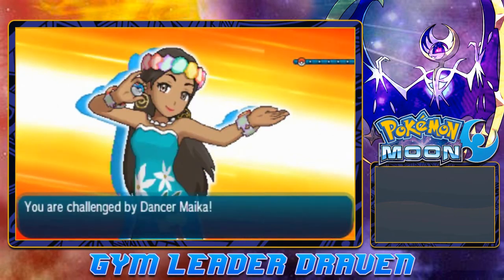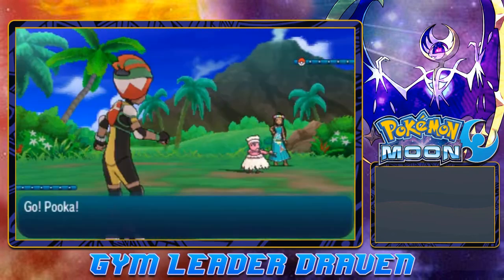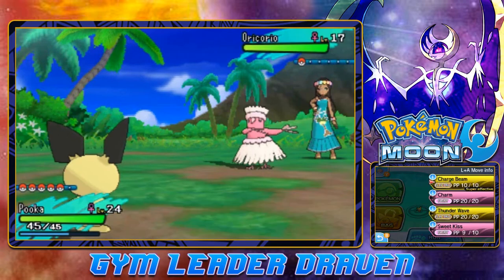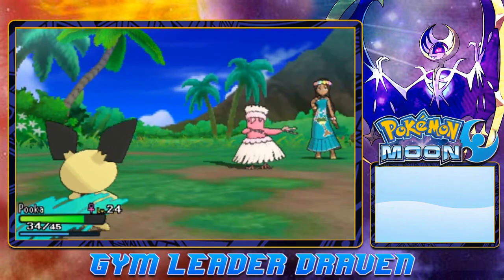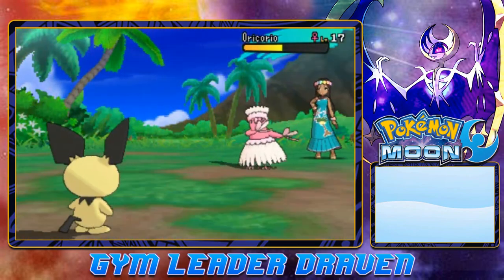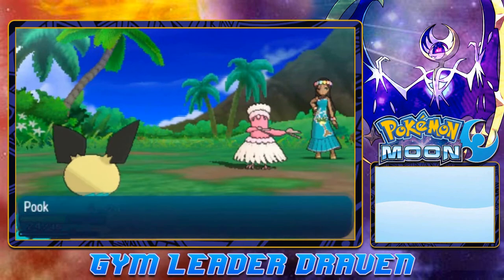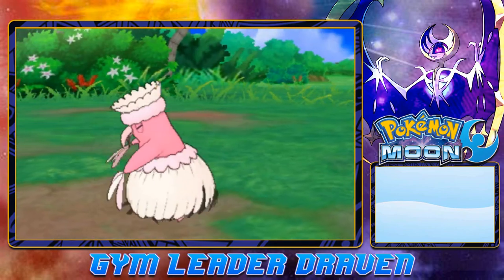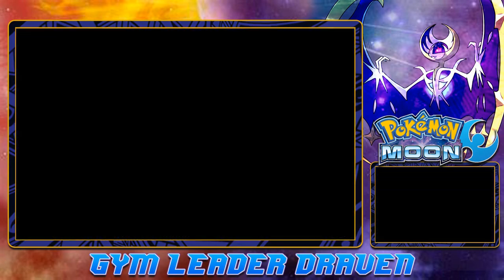Taking on Dancer Micah — and here, of course, she has Oricorio. Oh my God. But good thing we do have Charge Beam on Pooka, so this will be a snap. Here comes an Air Cutter attack — it will hurt us quite a bit. But here we go with the Charge Beam attack. Yes! Our special attack increases — so the more we use Charge Beam, the more powerful we get. Here comes another Air Cutter attack, and this one hits us pretty good. Charge Beam for the win — say goodbye to Oricorio. Our Pokémon nearly grows a level right there. And the Hula Hula Girl has been defeated.